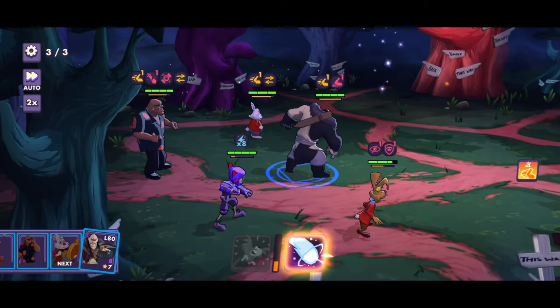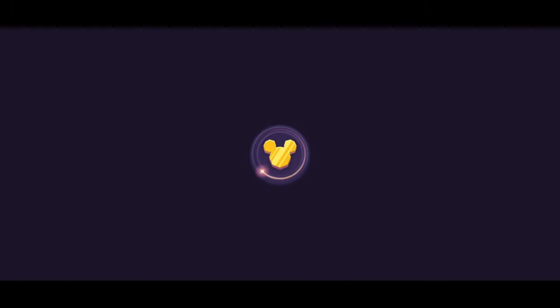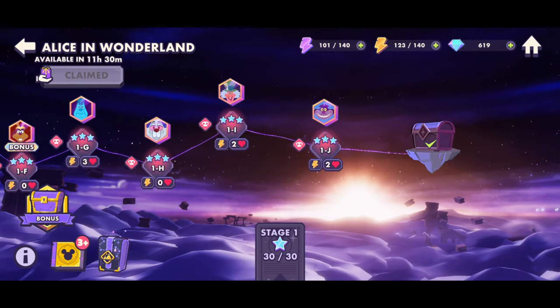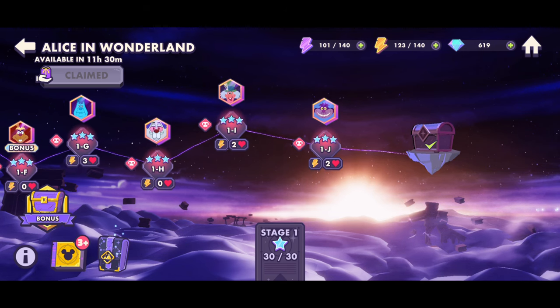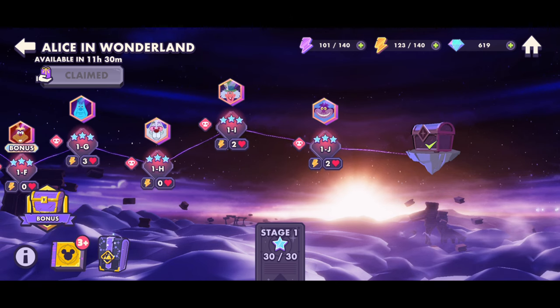Yeah, there we go. So thanks for watching my showcase of the March Hare and the White Rabbit, and Cobra Bubbles' new costume. I hope you enjoyed it. I'll continue to showcase the other Alice in Wonderland characters as well as the other ones I've unlocked. Like I said, I'll probably do Tigger and Kuzco next time. So I hope you look forward to that. Thanks for watching, and I'll see you then. Goodbye!